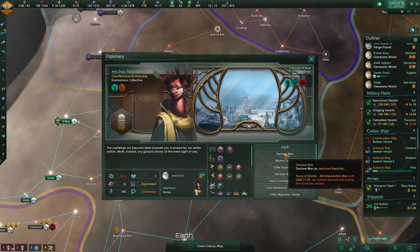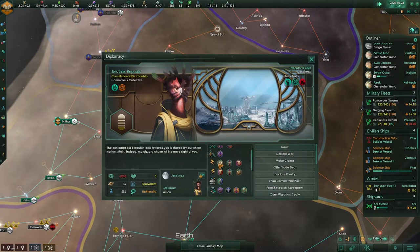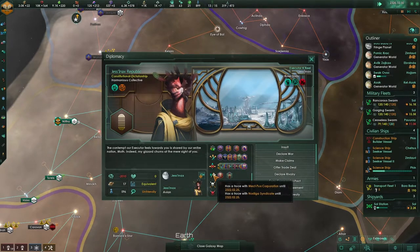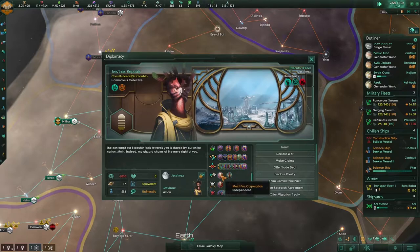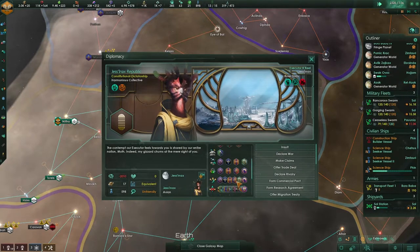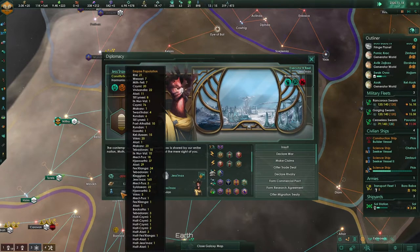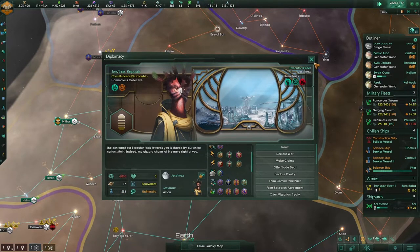What would happen if I were to declare a truce with Shinrod MS — Intervention War for five years? I seriously don't care. They've got a lot of planets and a lot of food for us, which is nice.